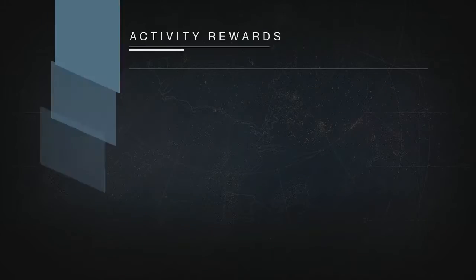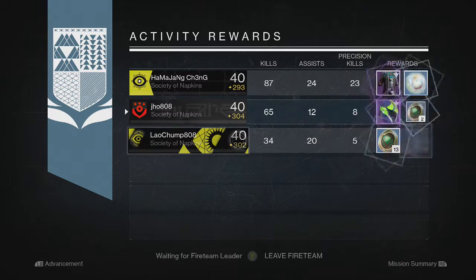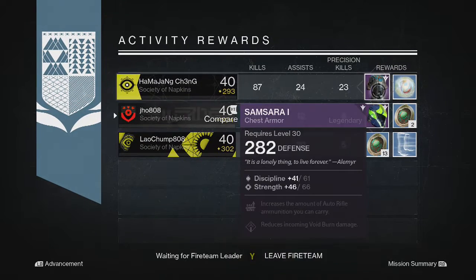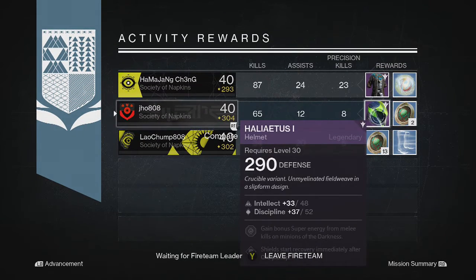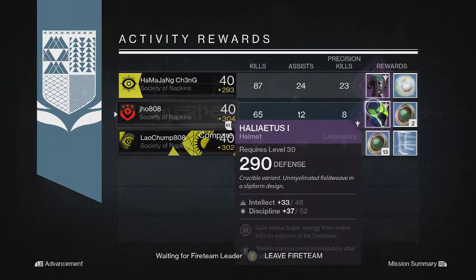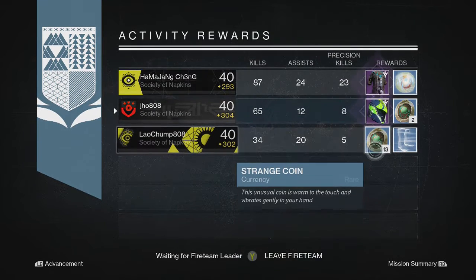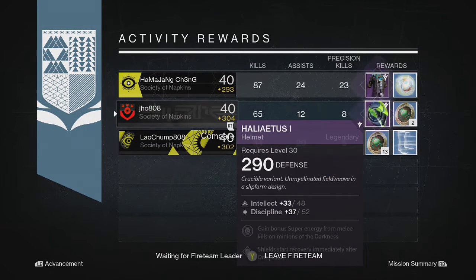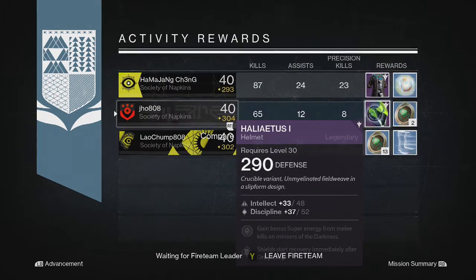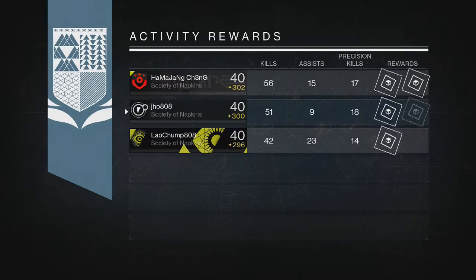Going into my next character on my Warlock, we ended up getting unlucky once again and getting another legendary armor piece. Mine was a 290 helmet, my teammate gets a chest piece, and my other teammate gets 13 strange coins. Strange coins are always good just because you can use them to buy exotic engrams when Xur comes around, so you can try to get some 310s to use as infusion fuel or as an armor piece.